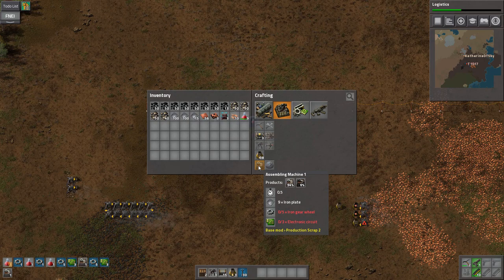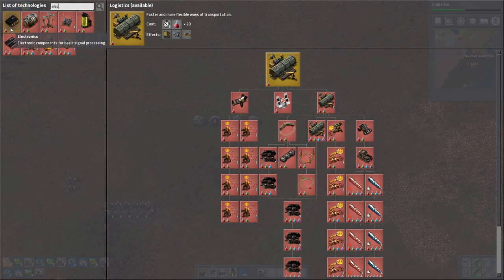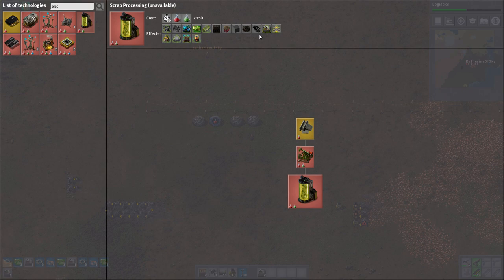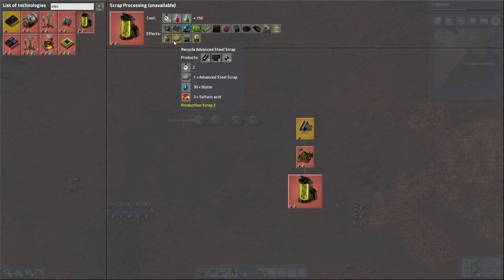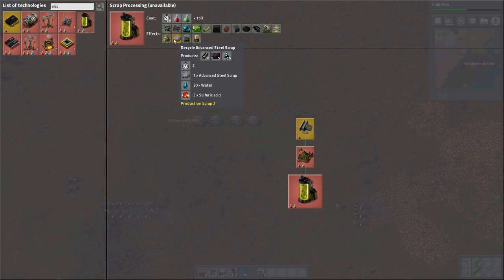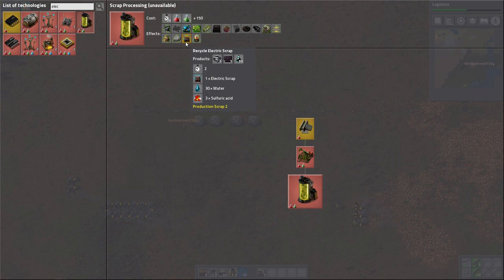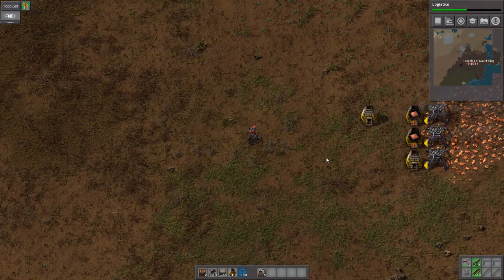Let me check FNEI - electric scrap usage. We need scrap processing and it goes into a chemical plant. It results in iron plate scrap, circuit scrap, and wastewater, which all need to be recycled. Machine scrap is also processed in a chemical plant with water and sulfuric acid to make wastewater, iron plate scrap, and circuit scrap. So machine scrap and electric scrap are not processable by us yet - we probably need green science and chemical plants for it.